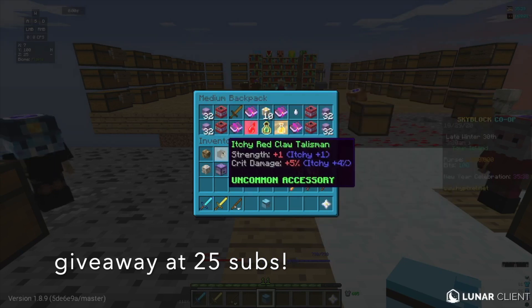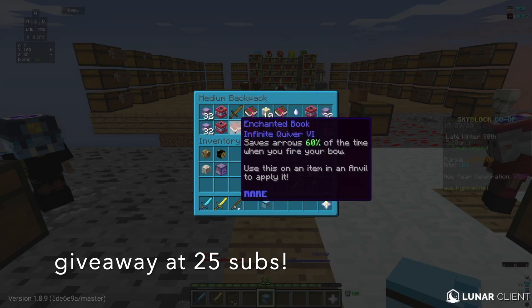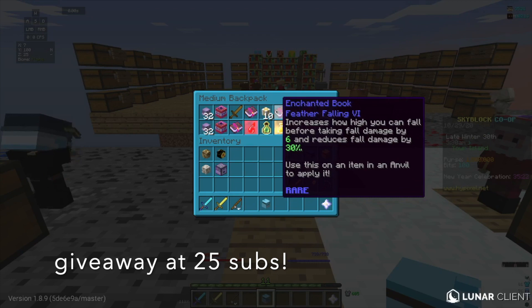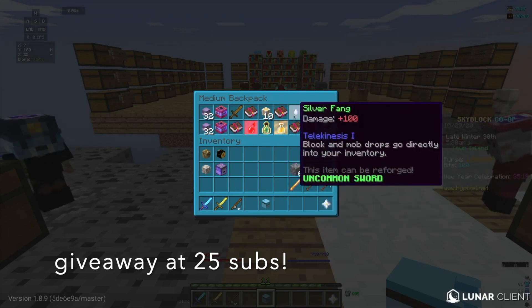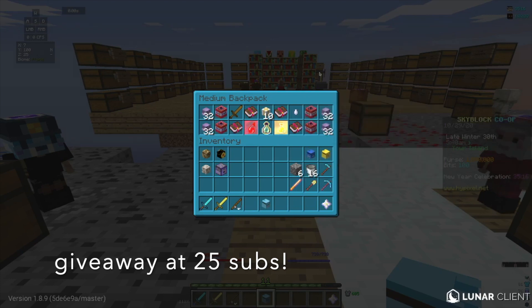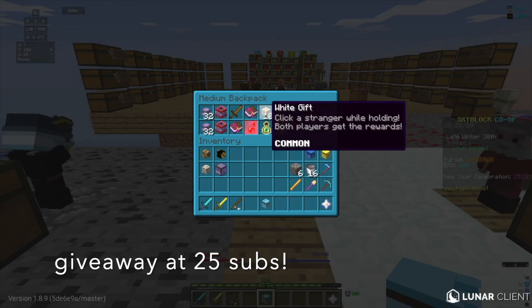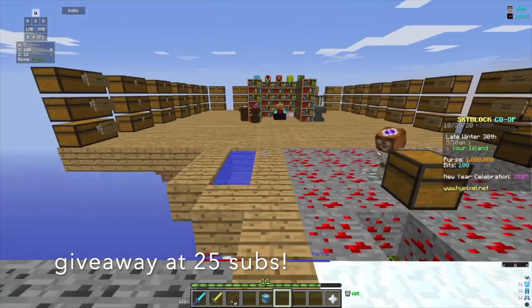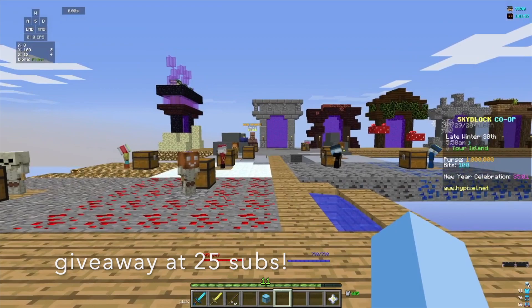So I've got 2 stacks of Spiked Bait, 4 Superboom TNT, Aspect of the Jerry, Infinite Quiver 6 Book, Feather Falling 6, Feather Falling 6, First Strike 4, Projectile Protection 5 Enchanted Books, Silver Fang, Haste 3 Potion, Titanic Experience Bottle, White Gifts, and a Health Potion 13.